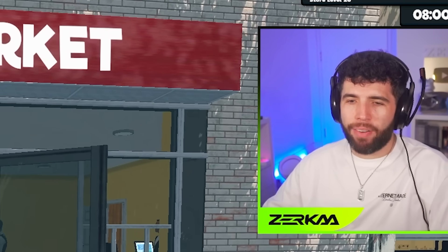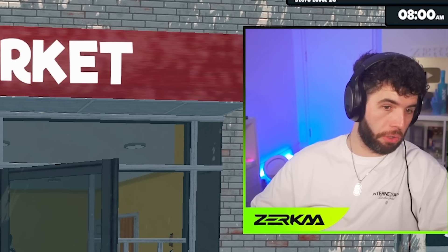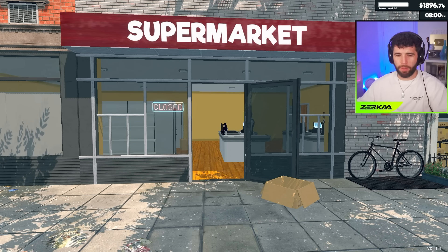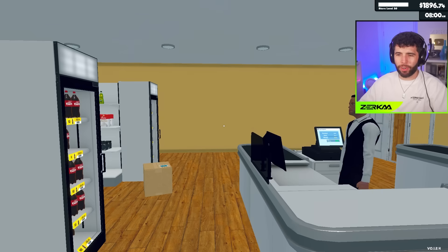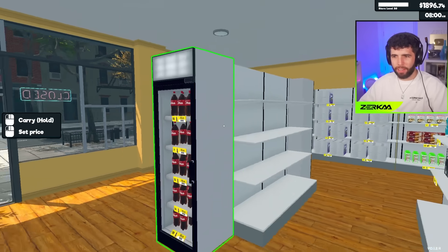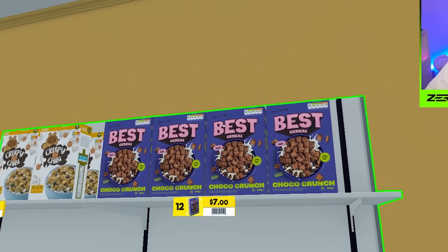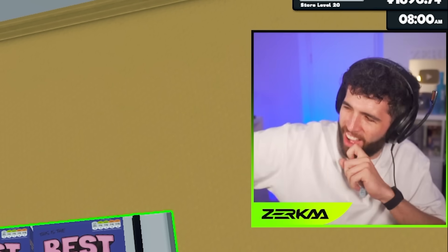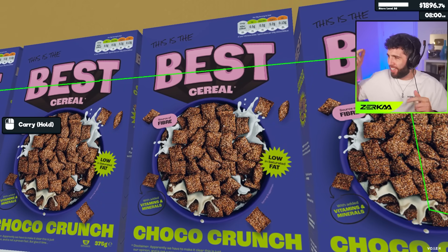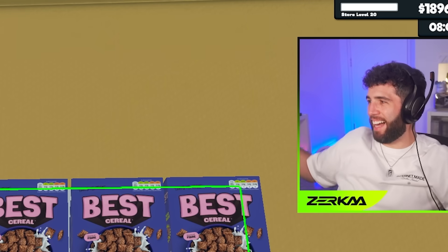I've been doing some research, delving into some modifications for the game since there are no updates. I have done some custom mods just for today's episode - there are more mods I'm going to explore in future episodes. But today's one is very simple, a funny quirky one. We head into the store and everything looks fine, all the same - but wait, what's that cereal on the shelves? I recognize this cereal - it's the best cereal, Choco Crunch!